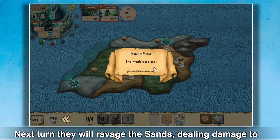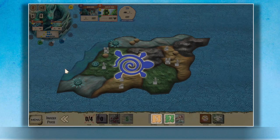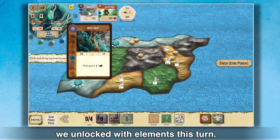Next turn they will ravage the sands, dealing damage to both the Dahan and the land itself, and build in the jungle. Now we can use slow powers, which allow us to set up for next turn, including the innate power we unlocked with elements this turn.